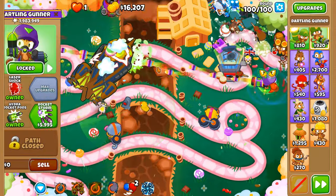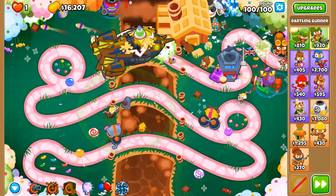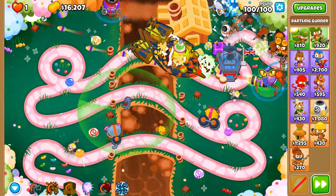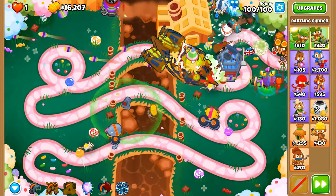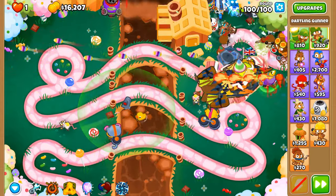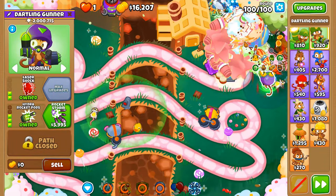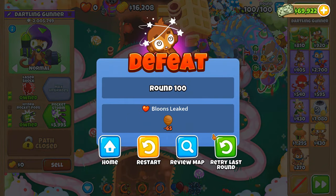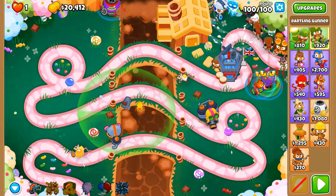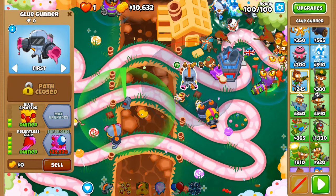We've got 17K left in the tank. Can we do it on this attempt? I don't think so. I don't want to use Absolute Zero again if I can help it but we might need it. This is going too quickly — this is too much for us. We've met our goal but this is still too much. We need to use our Spike Storms more accordingly so the spikes can affect multiple areas of the track where the BAD is at that given point.